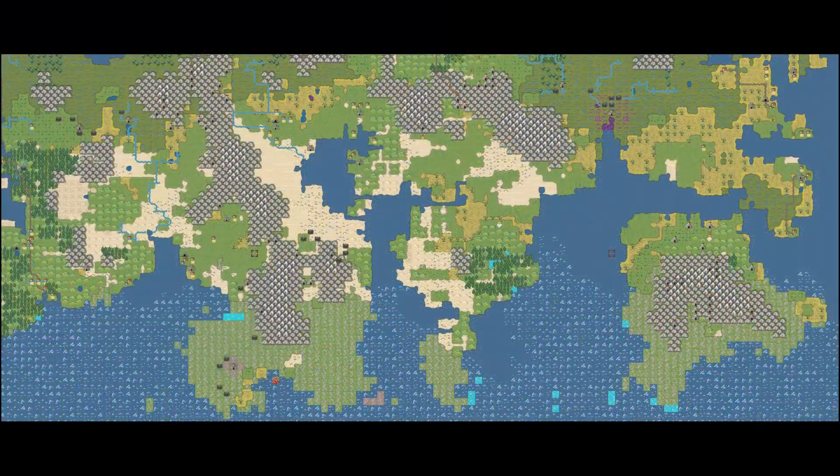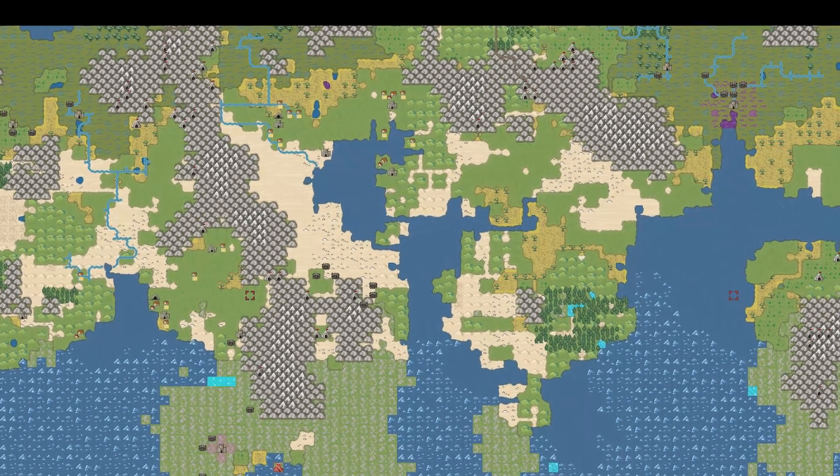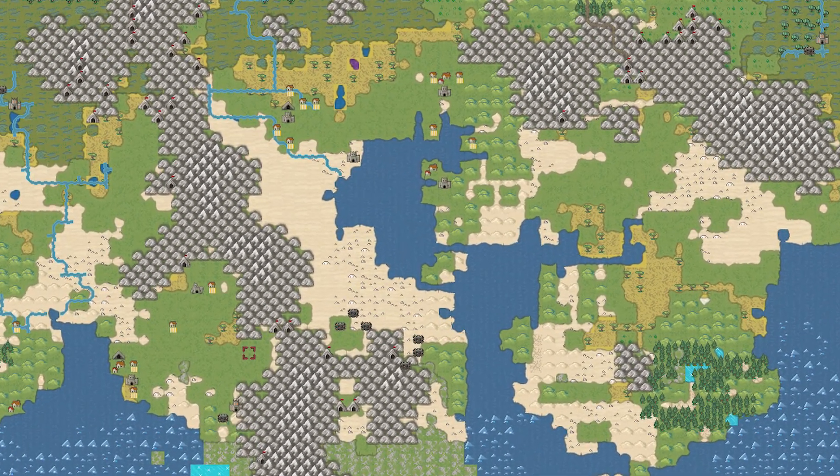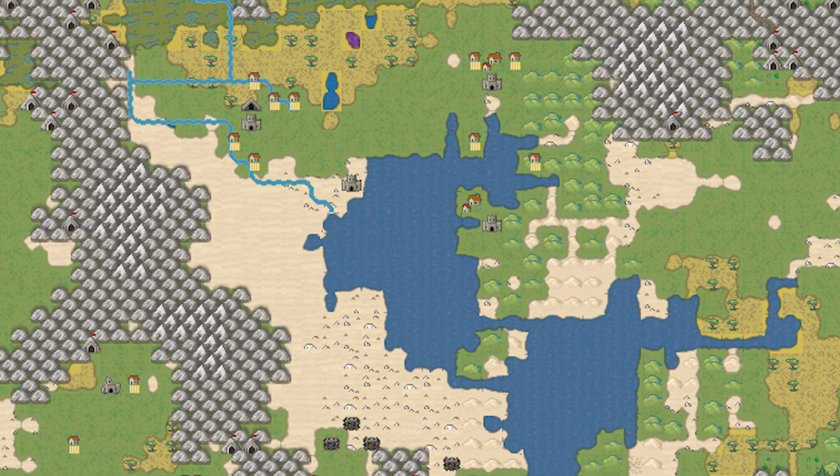Although admittedly I could probably mod that in myself, just adding a little bit to the sprites. And then the second mock-up - we have the darker ocean, which I think looks a lot nicer. We can see a lot more towns and more mountain ranges.